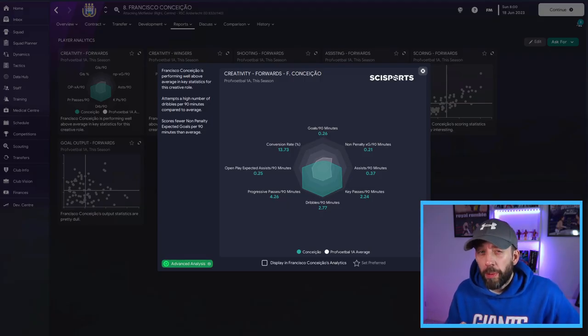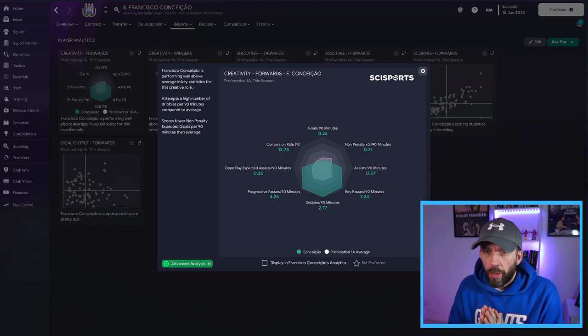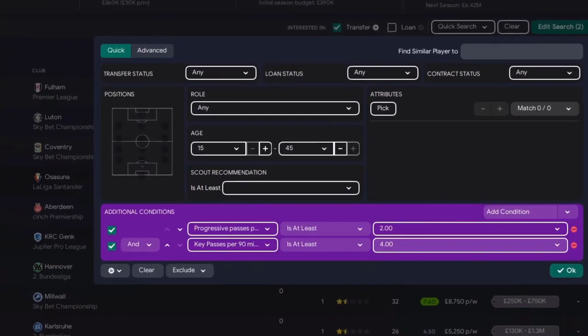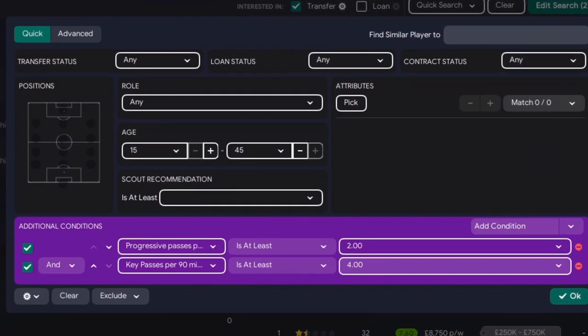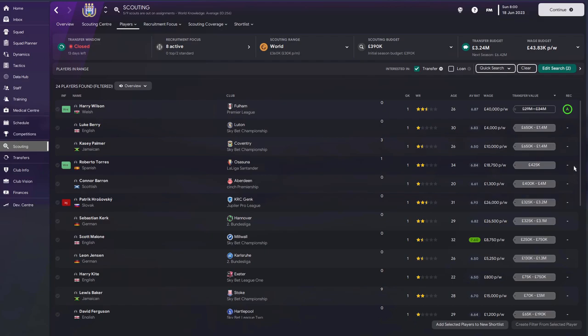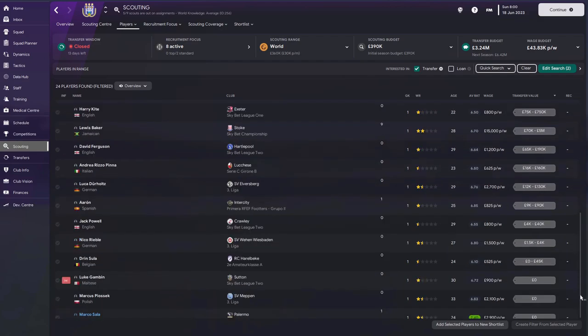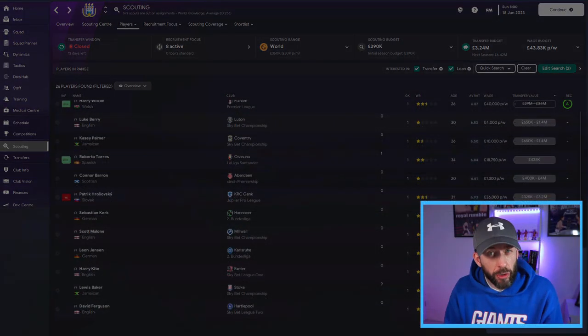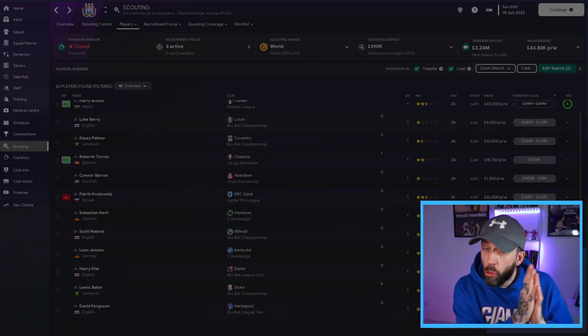Now we can build upon that data hub knowledge — and I hope you can see why it's a step-by-step process. So using the data hub, I'm going to use the chalkboard as well. If I look at Conceição, who we are losing at the end of the season — one of my prime creative assets — his key passes per 90 minutes are at 2.5 and his progressive passes are at 4.26, both way above the league average. So we're losing him, and we try to clone him with a player who's performed similarly. You can see we've loaded onto the chalkboard progressive passes per 90 and key passes per 90 at a level close to what he was doing. Once you press OK, the player pool is limited down, so there might be 20 or so players there, including some free transfers. Now we've got a bunch of players we can look through who can potentially replace him.